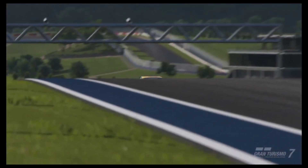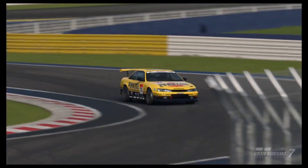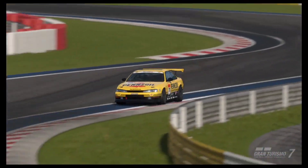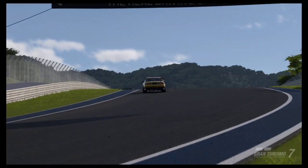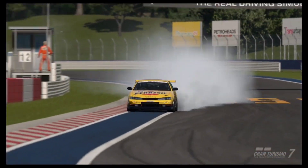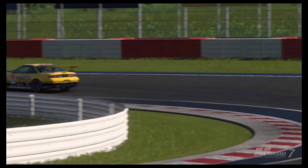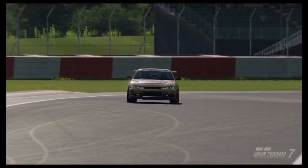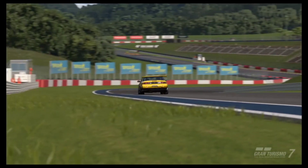That wraps up the LT5 swap S14. The car has incredible power but is heavy on fuel consumption — it's not going to get you very far in an endurance race. However, the power will allow you to absolutely lap whatever opponent you're racing against. Hope you enjoyed this video — don't forget to leave a like and subscribe for more Gran Turismo 7 content. Peace.